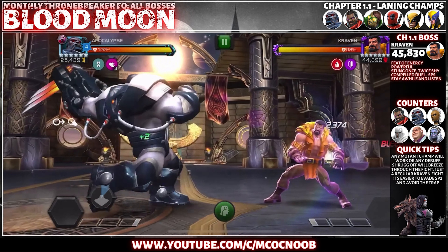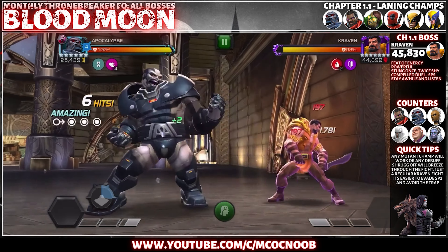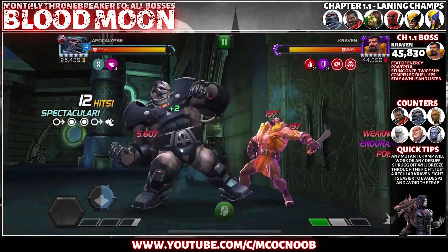Hey guys, welcome back to the channel — welcome to your monthly Thronebreaker EQ all bosses video. The first 1.1 boss is going to be Craven with nodes: Feat of Energy, Powerful Stun, Once Twice Shy, Compel, Duel, and Stay a While. Pretty straightforward boss — I am using my rank 5 Apocalypse. You can do any kind of mutant champion that can give a passive stun.